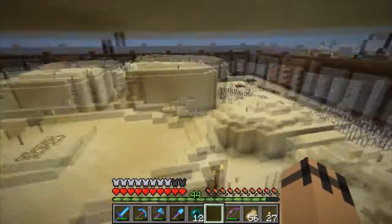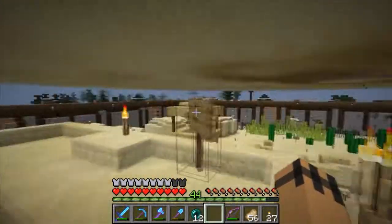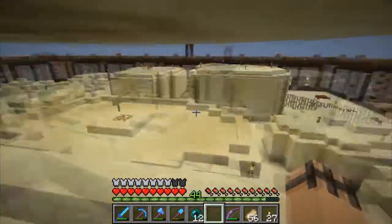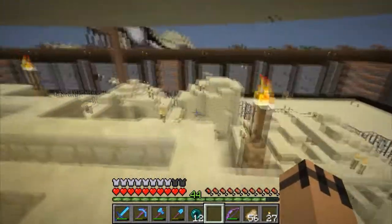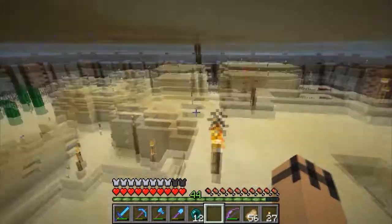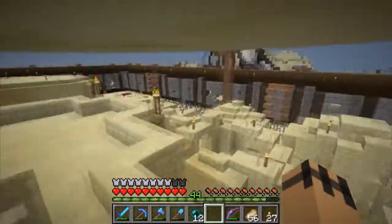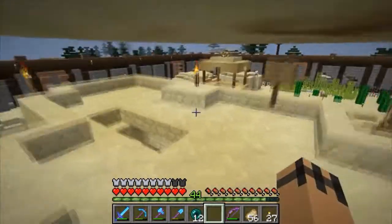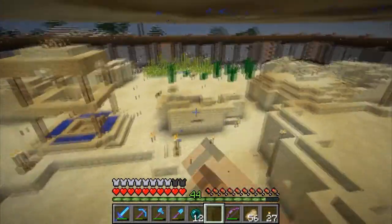Over there they have a lot of advantages too — this huge market shield — and they can jump on these roofs, while this side can only jump on these roofs at the start of a match. Because when I built this, before some of this stuff was here, those guys could only go this way and go straight there — so those guys knew exactly where those guys were coming in from. So in order to prevent that, I needed to give them more ways up. That's where that came in.